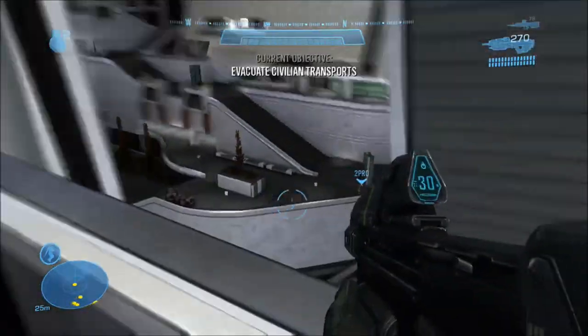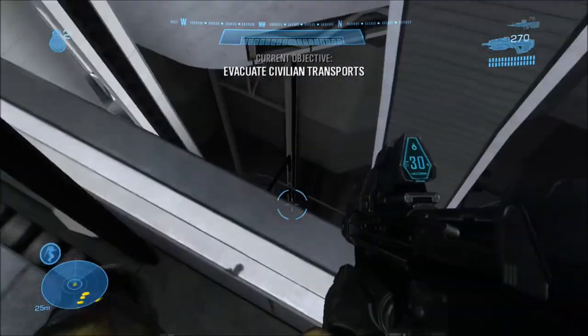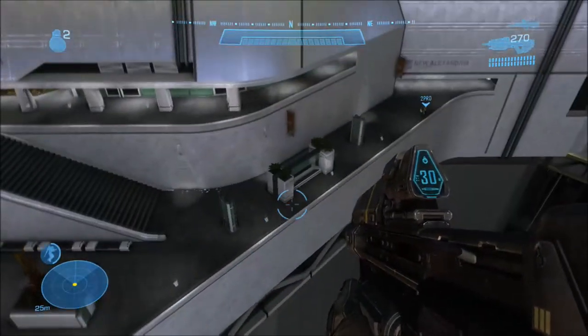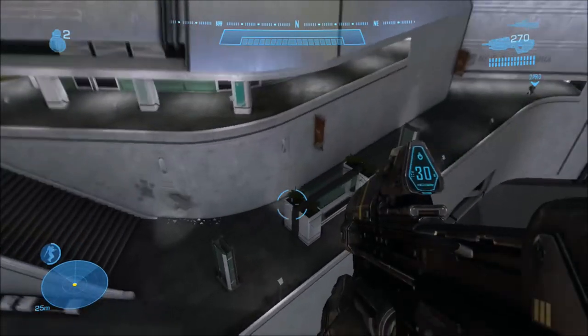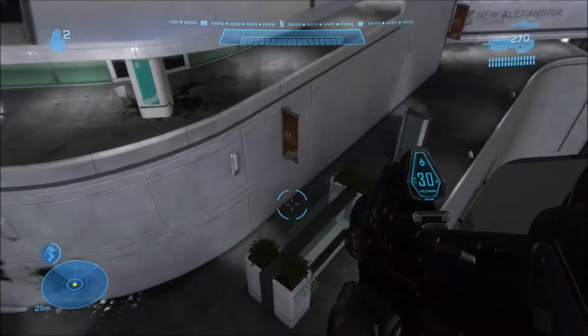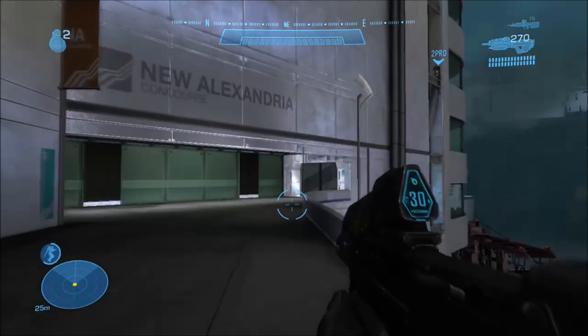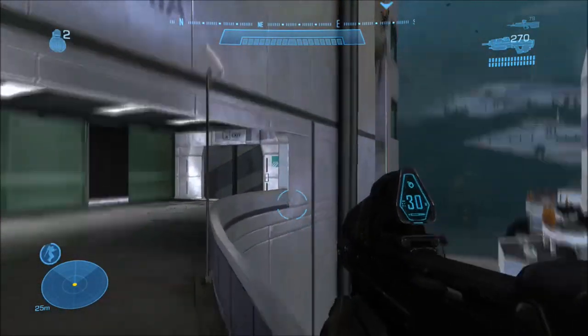Basically what you want to do is start at the last rally point for Exodus, and then at the beginning just use your jetpack. You want to come over here to the edge and jetpack all the way across, and make sure you carefully land here or else you won't make it.